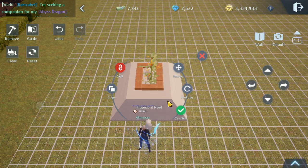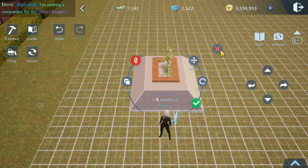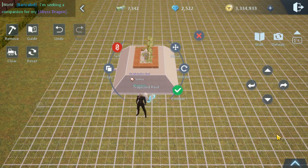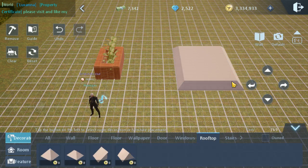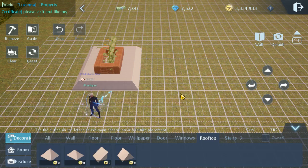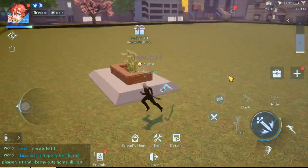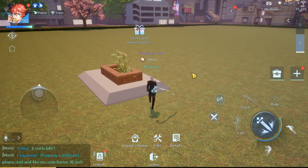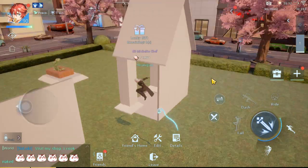You can also lower down the roof if you want the cabinets to show up more. Just click on the roof, lower it down or move it out first so you can make proper adjustments, then move it back. There we go — we have the roof and garden effect. You can do this on the first, second, or third floor depending on how you want to use it.